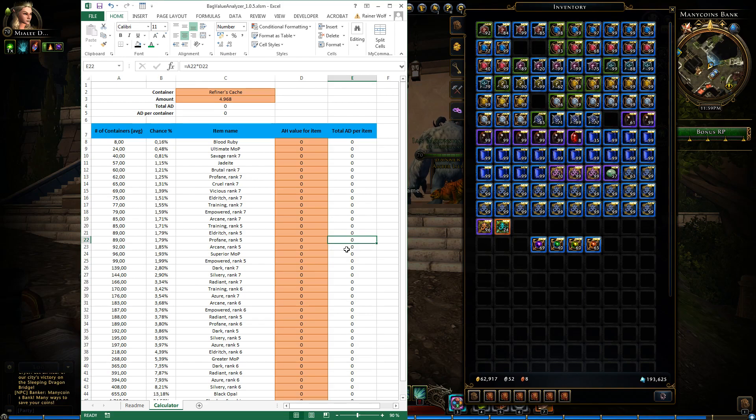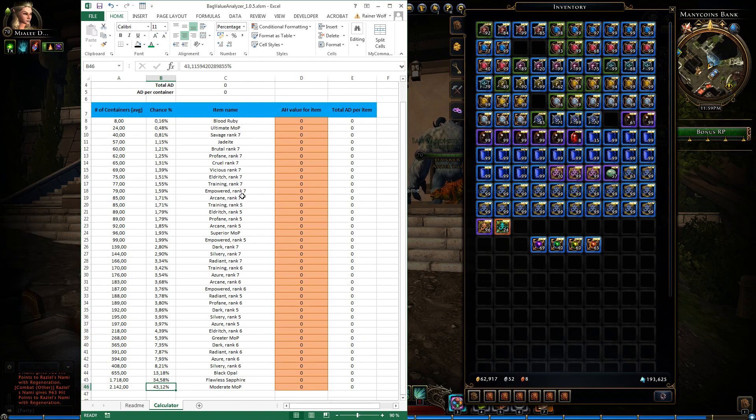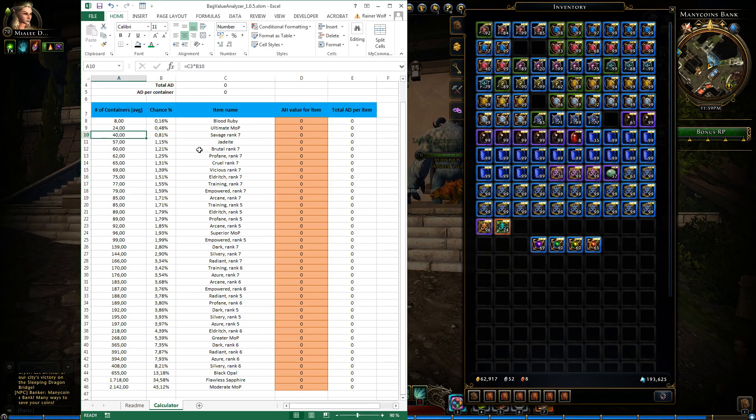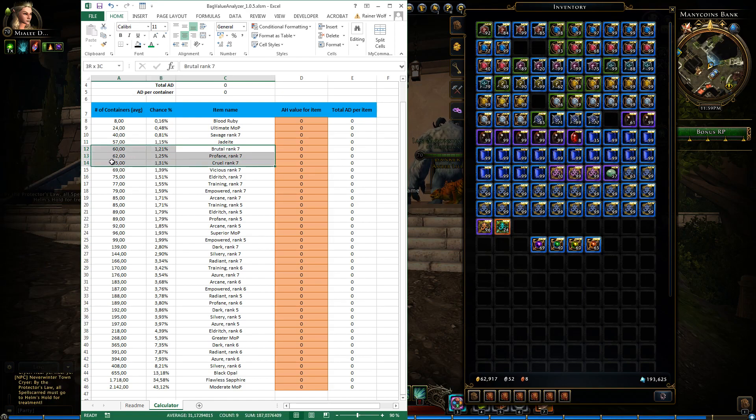We're back after some counting and here are the results. We opened 4,968 and here you can see the drop rates slowly going up. The blood rubies have a drop rate comparable to legendary mounts in lockboxes, which is a little bit silly. Ultimate Marks of Potency are at half a percent. The Savage rank 7s are at 0.81% — that's the 40 drops we got — which is very low. The jadeites also have a very low drop rate for something that only gives a little bit of RP, which is silly.